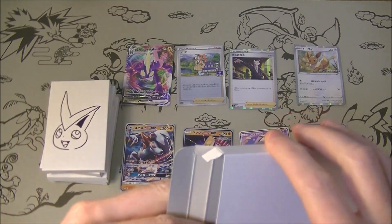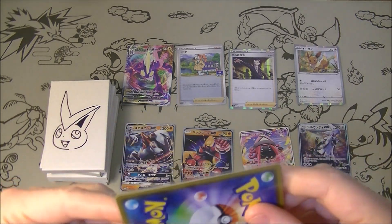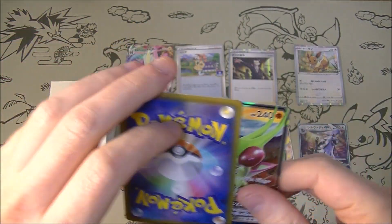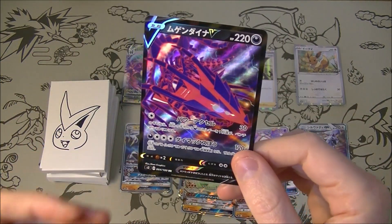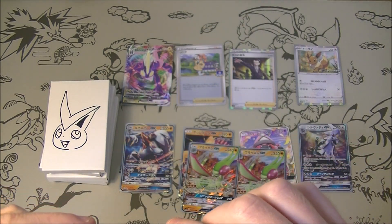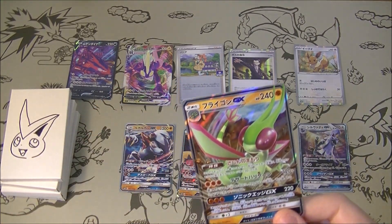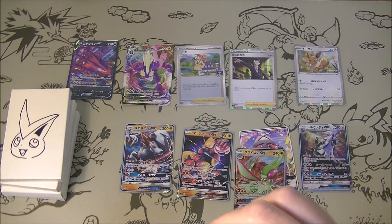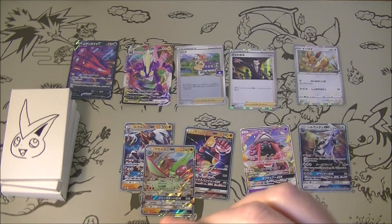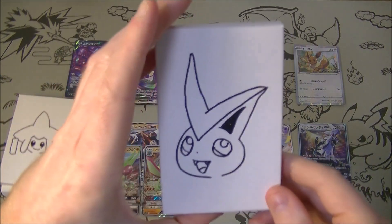We've got Rotom — let's see what's in the Rotom box. We've got a Flygon. And oh, that's pretty good as well — nice, we've got Eternatus! Very good, worth a few bucks that Eternatus, we'll take that most definitely. I kind of feel like sometimes it's not even worth sleeving up half these GXs and stuff, but we'll do it, keep it in good condition. We'll just add it to the collection, which is growing very rapidly with these mystery pack openings.